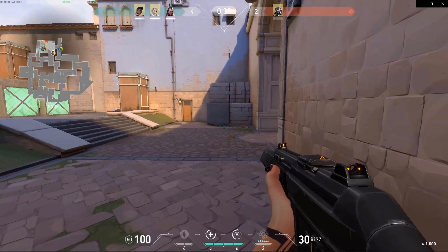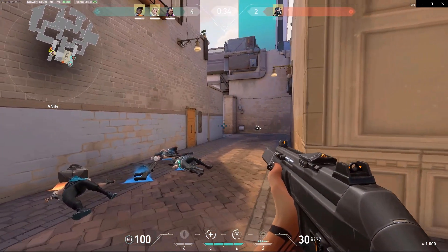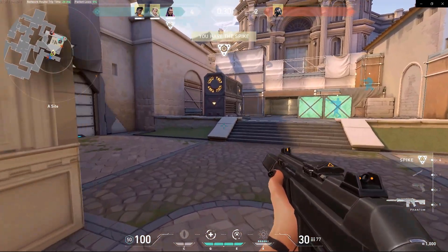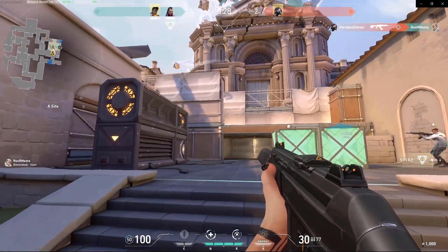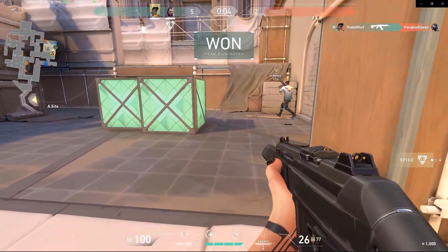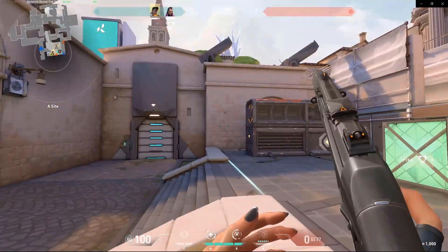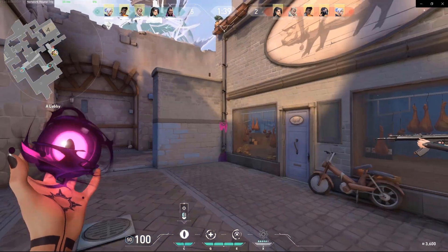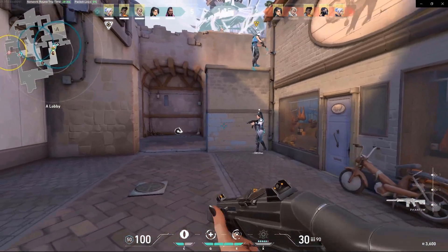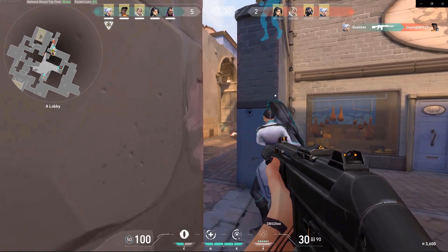Hold your corners, look at your corners, be patient, walk if you need to. Be very careful — crouch if you need to as well, just to throw off the enemy squad's aim. Be patient, don't be running around — they might peek. Let's close this door and hold our position. Reyna is pretty awesome.